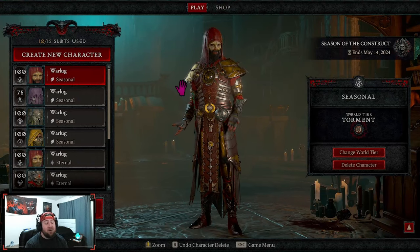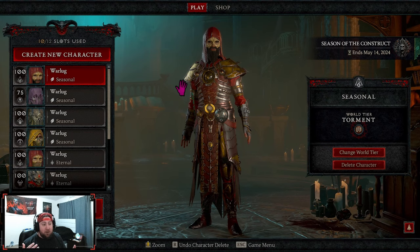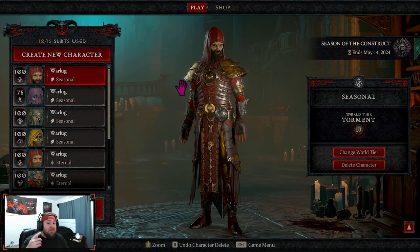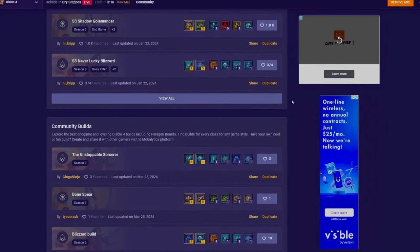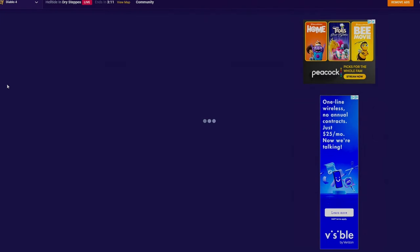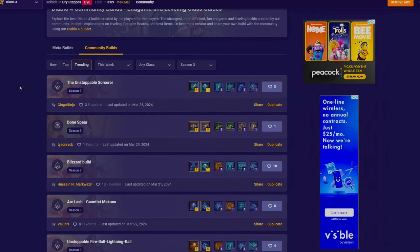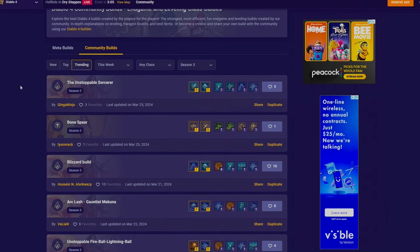Welcome back to the channel. With only a few days left before Diablo 4 comes to Xbox Game Pass, I figured I'd make a brand new beginner's guide for all the new players joining the Diablo community. But first, a message from today's paid sponsor, Mobilitics — the best website to find all of your Diablo 4 build guides, to help you not only learn the game but to level up and power along the way. With the community builds tab, it's a one-stop shop for all builds in Diablo 4.